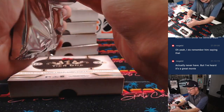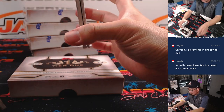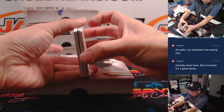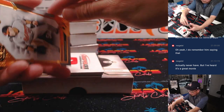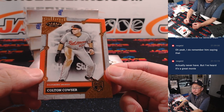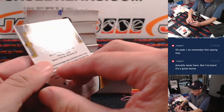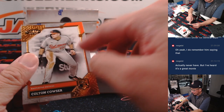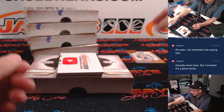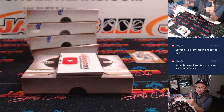Box one. Here is rookie Colton Couser. Orioles are a random number block team. This is not numbered, so this will represent the non-numbered cards. We'll group those together as one lot and randomize it to one person in that random number block list.